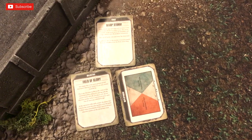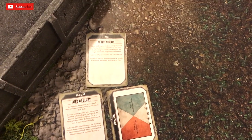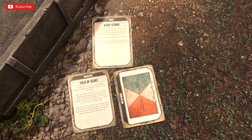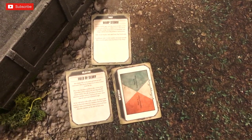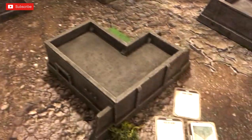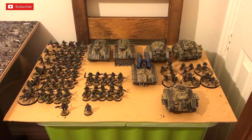We've also got Warp Storm as a twist, which isn't going to affect many of us because it's plus one to the deny and psychic tests, but adds one to the number of mortal wounds suffered if you suffer Perils of the Warp — which isn't too bad because you have to roll a natural one, double one, or double six for that to happen. There's quite a lot of line-of-sight blocking terrain and it'll be quite exciting once you see the armies we've got in play.